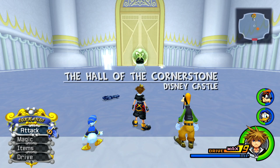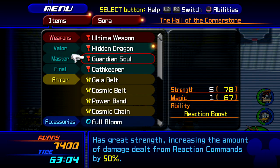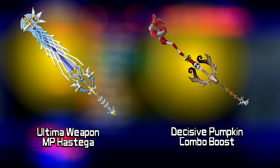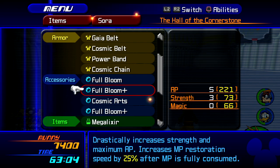Before you go in, let's get started with the preparations. Put on all of your best equipment — either your Keyblade with the greatest strength and magic balance or, if you wish, take up the Decisive Pumpkin for that extra ground combo boost. Generally, put on all high level equipment.